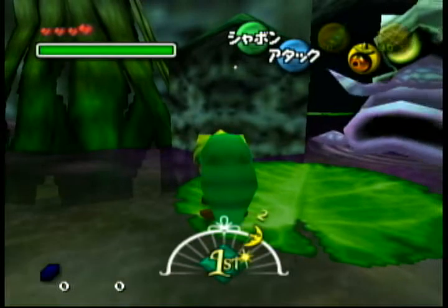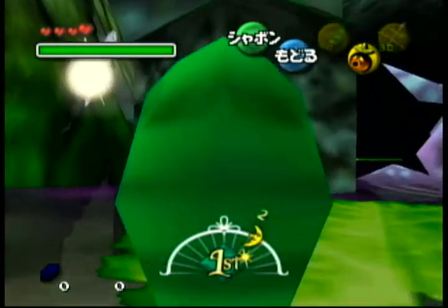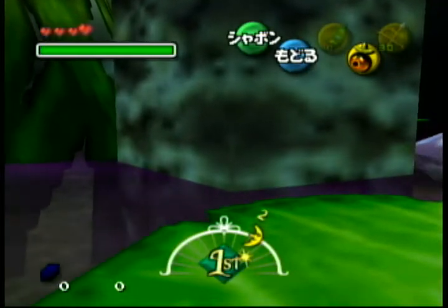One quick caveat: do not use C-up. C-up screws with Link's starting and viewing position. You want to use Deku bubble aiming — that's consistent and it doesn't have an issue.